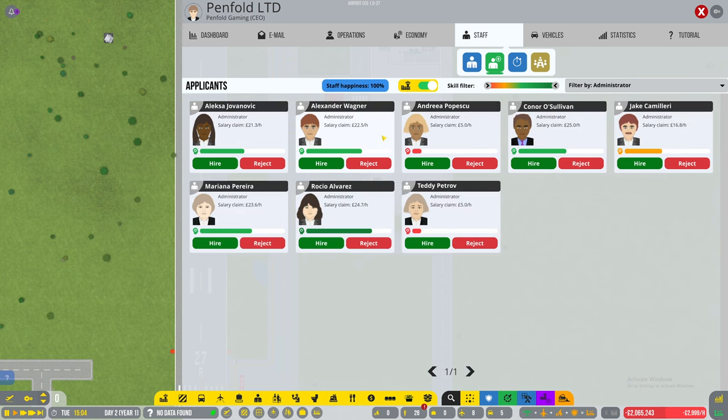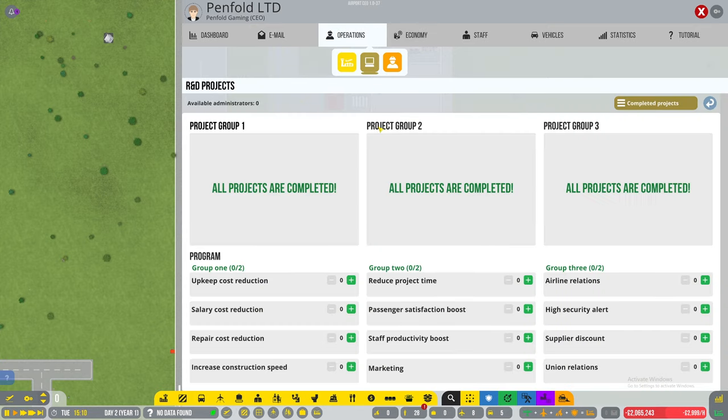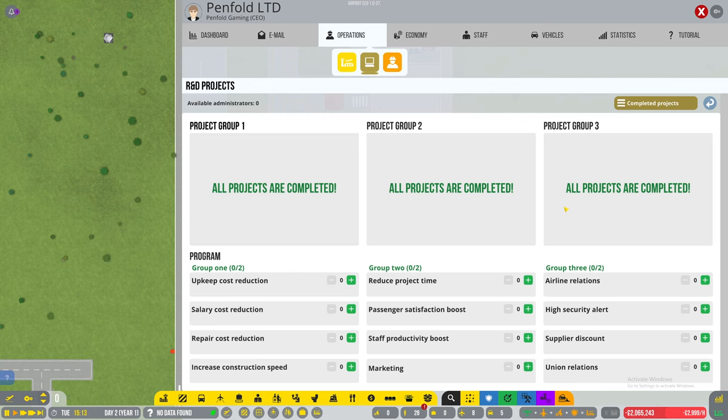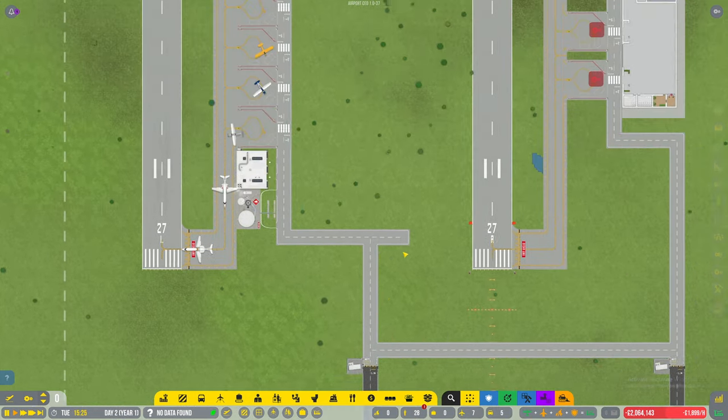I don't need administrators because administrators are for doing research. In sandbox mode, if you come into the R&D projects you can use them to search for new projects, which I've already unlocked. You can assign them in project groups to give you additional bonuses - like reduced risk of security incidents and stuff like that. We can look at those later. For now I'm just going to make sure staff can actually get in.